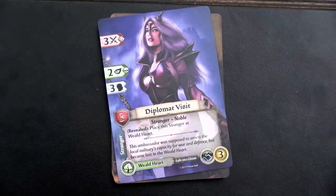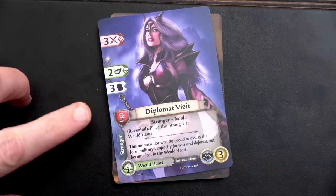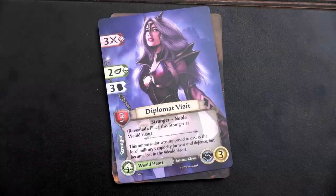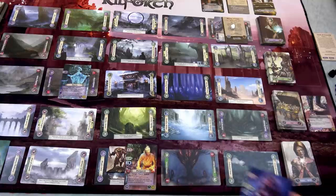We have the Diplomat Visit night card. This is at the Wield Heart, a forest location - a stranger and a noble. Revealed: place a stranger at the Wield Heart. Well, that is right next to us. We'll flip it and place her there.